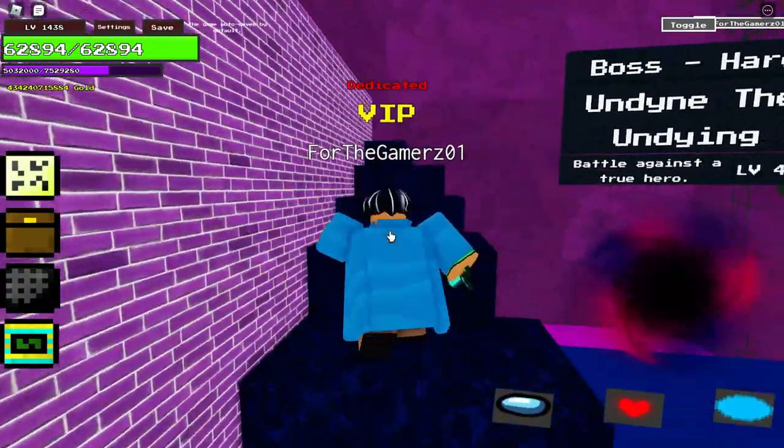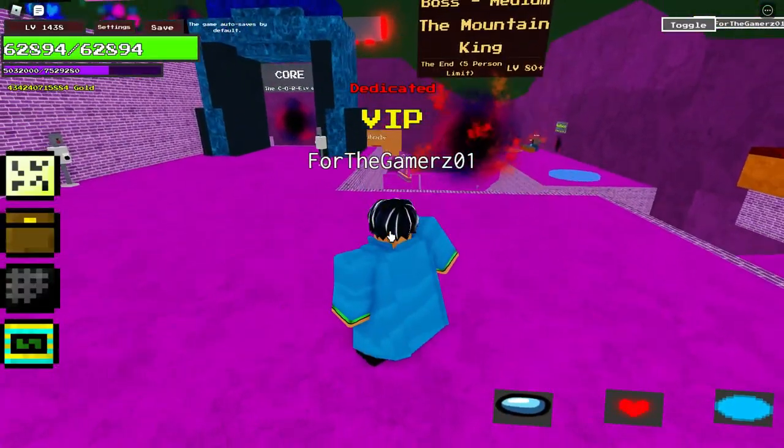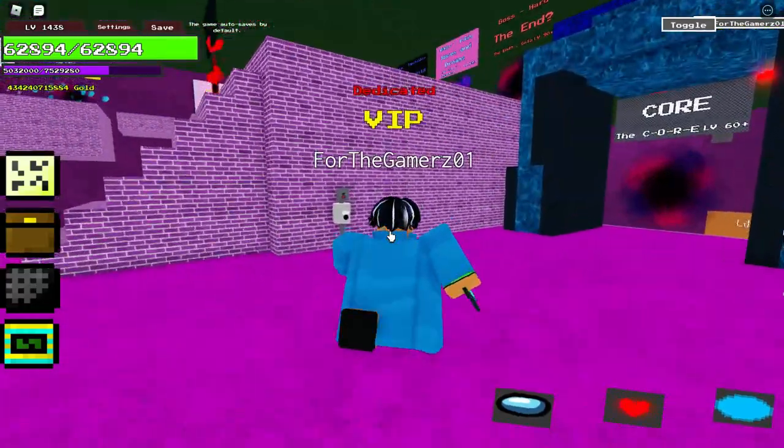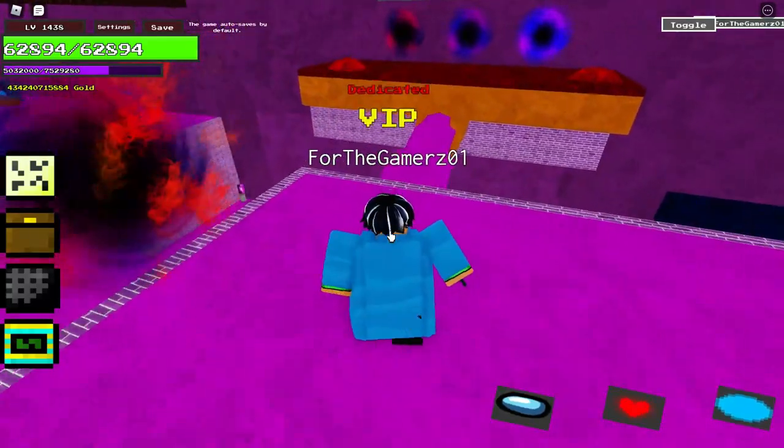Waterfalls here — dun dun dun — boss! Yeah, climb up these stairs. Boss King Core, another normal health function. You've got the Hotlands over there.